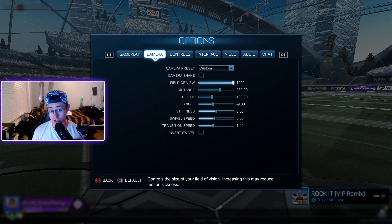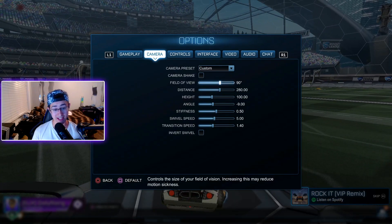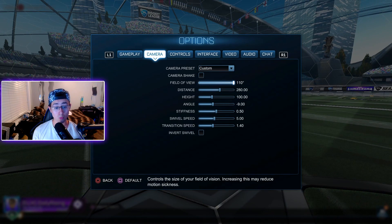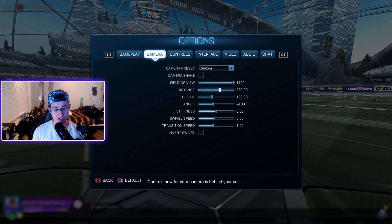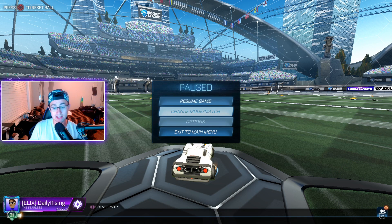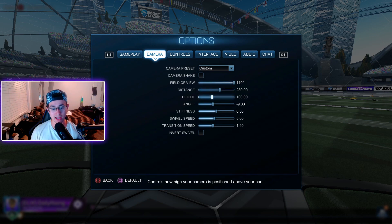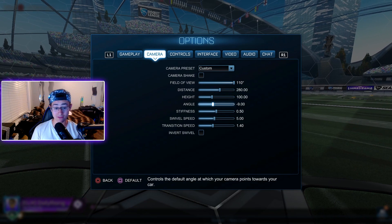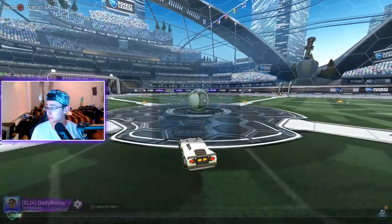Field of view is at 110 — if you go down to like 90 it's really zoomed in, so I really recommend putting your field of view all the way up to 110 because you can see a lot more. Distance I have at 280 because I like my camera a little bit more back so I can see everything. Height is at 100 — not too tall, kind of in the middle but a little to the left. The angle, which is basically the angle of where the camera sits behind your car, I have on negative nine.